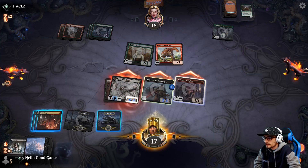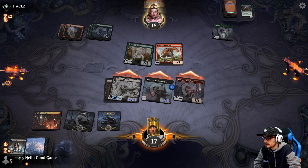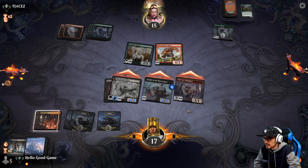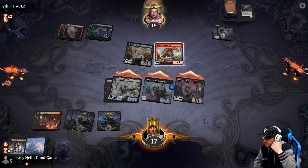Weird flex but okay. Let's push up — we can buff our Knight of the Ebon Legion, which is pretty cool. He'll survive, and if not we're doing just a ton of damage. If he's blocked we survive; if he's not blocked we just do a bunch of damage.